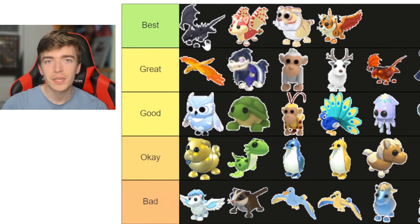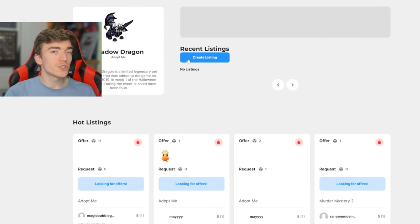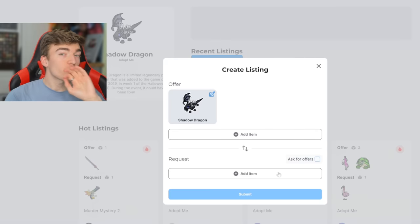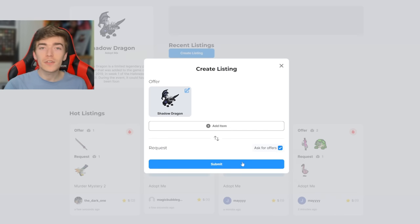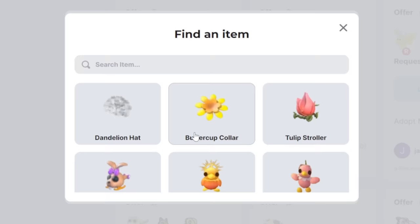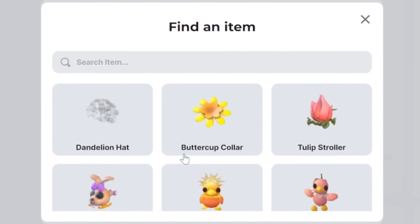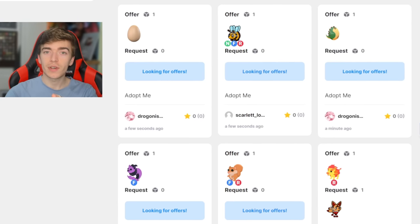The shadow dragon is literally the most hyped up pet in the game. Are you trying to find your own shadow dragon? Let me introduce you to Blox Trade — a virtual marketplace where you can post your Adopt Me trades. You can create listings, request specific pets, or let people make you offers. This app saves you tons of time searching through servers. Check out Blox Trade today — I've left a link in the description.